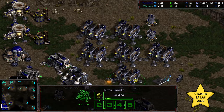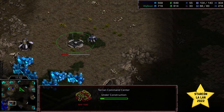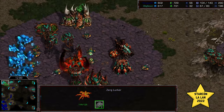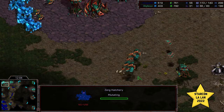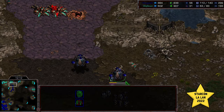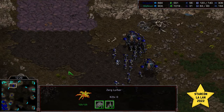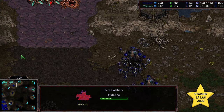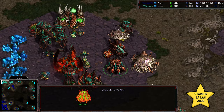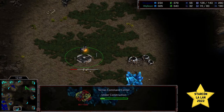Wug not looking bad. Increasing that barracks count. Some lurkers coming from the right-hand corner. Wug going to grab that mineral-only expansion, which he can take very safely. Scion has managed to make it to hive tech with a macro hatch, though no defilers as of yet. Some hits on the science vessels, but an irradiate or two and another push on this front and Wug might be able to break through. Wug now grabbing the expansion in the top right corner, at nearly double the supply.